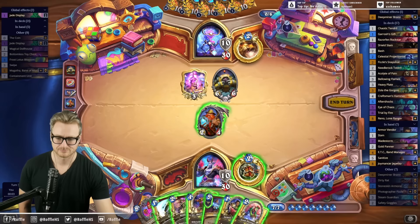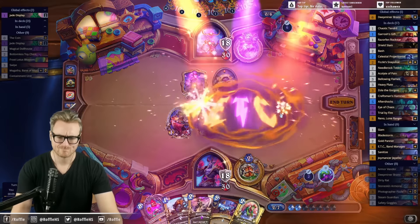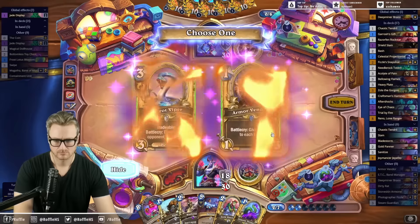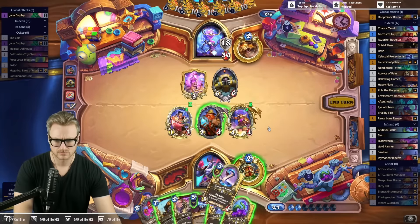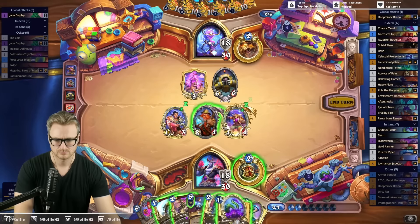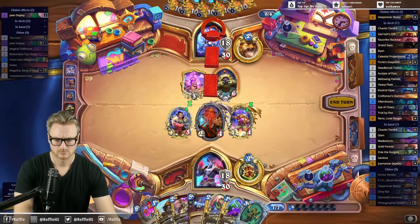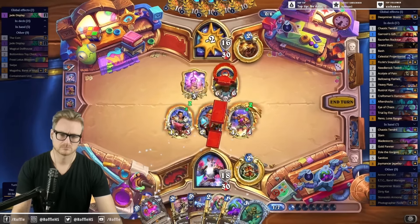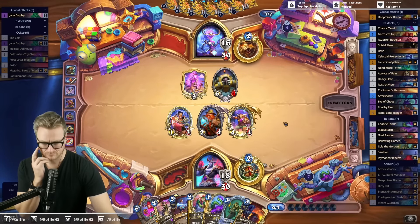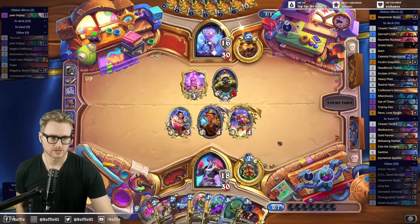Weird-looking Spell Damage Druid. I don't want more Armor Vendors, actually, because I've got Geppetto in hand. Since I drew the Zola, I want to save it for the Tendie — since it's the only one I have right now.